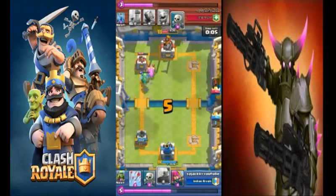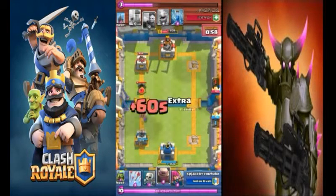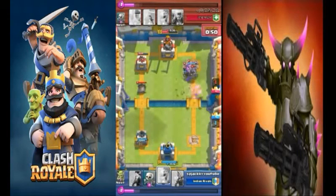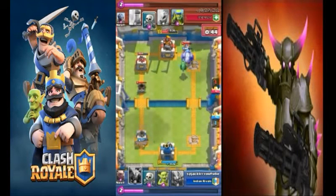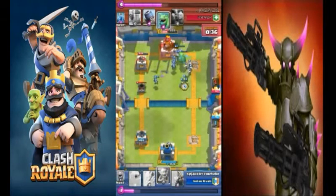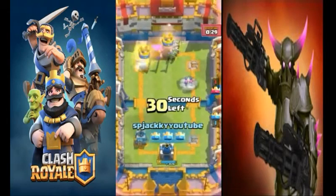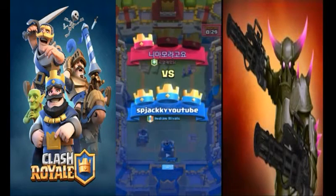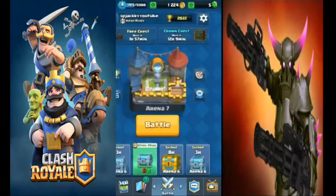I'll back up my golem with some units. He's bringing the skeleton army against me — skeleton armies are very effective against princesses and dark princes, but dark prince can take them out easily. I'm going for the 3 crown push with arrows on his minions — he didn't know I had arrows. You should keep some troops hidden because they may help in last-minute attacks. Sorry for my language, I'm just not feeling well. We're going again for the 3 crown push — and there we go, 3 crowns on the first attack! This deck is pretty awesome.